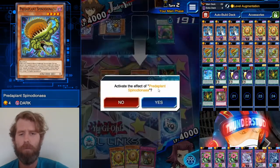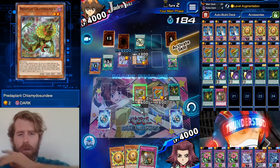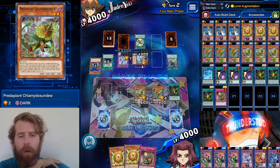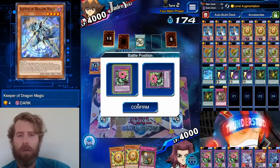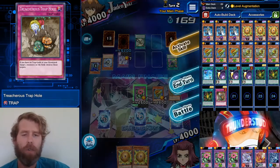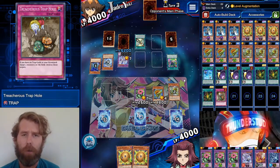We're going to normal summon and use his effect, then put it there and use his monster. That one card is probably a Cosmic Cyclone honestly — we'll go through them and use his monster. Level Aug wouldn't really be useful right now — we're going to set that. Pretty sure he has the Cosmic Cyclone. Now we're going to turn — all we've got to do is really wait for him to swing into us, then we have Sphere Boys, so it should be pretty chill.